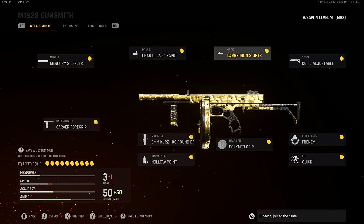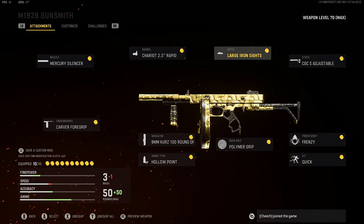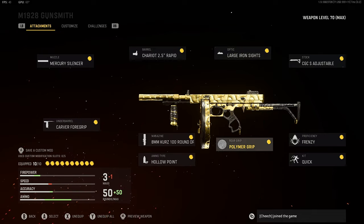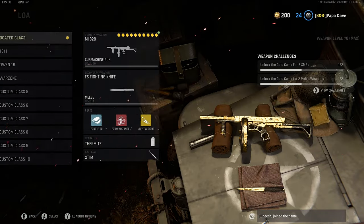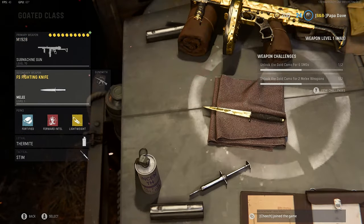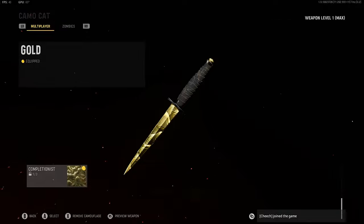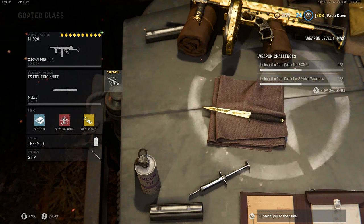This large iron sight is a must — it looks amazing and helps you with your aim down sight time. 100 round mag, so you don't have to reload on maps like shipment. Works perfectly. And then frenzy — why wouldn't you want your health to regenerate after kills? And just because this was easy to get, I got gold on it. Don't ever use it, but it looks good on the class.